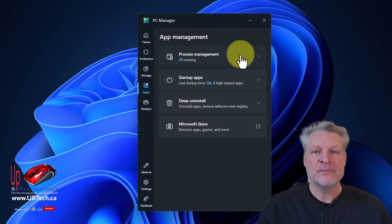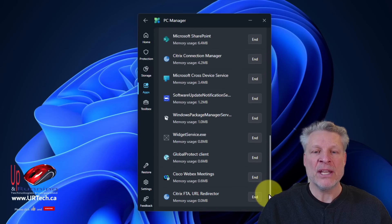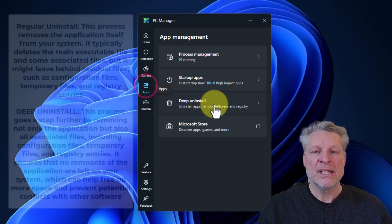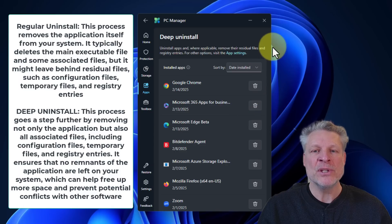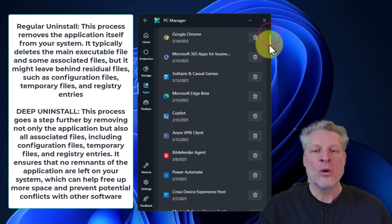Let's go to Apps. Processes that are running — these are things running right now, we already previewed this; we could kill any of them. I don't need WebEx running right now. Startup Apps we've already been over. Deep Uninstall — this is neat; it uninstalls apps and removes leftovers from the registry. It does not do as good a job as CCleaner or other tools.